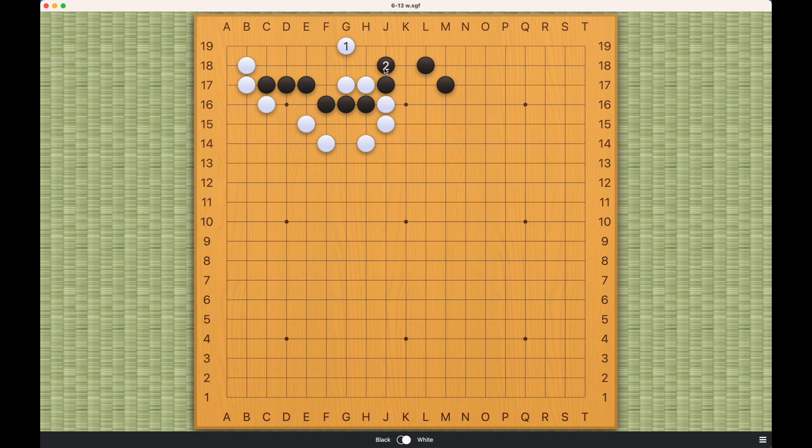If Black places here, this will work. Because this one-space jump on the first line is very solid. And as we already know, this large Knight's extension on the first line is also very solid — Black cannot cut White this way. So if we have moves 1 and 3, we have the correct answer.